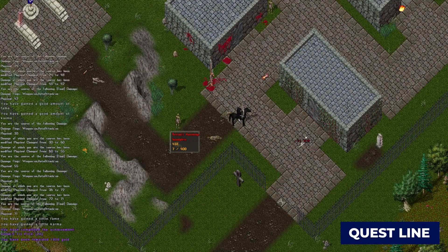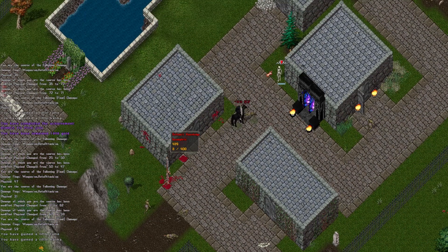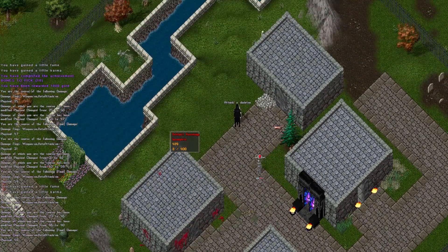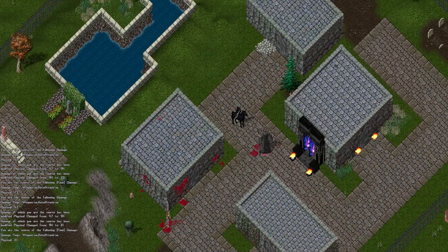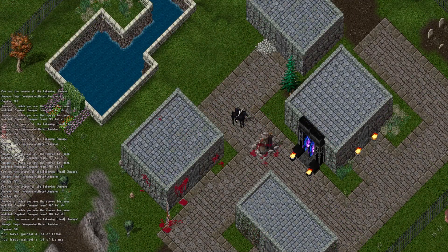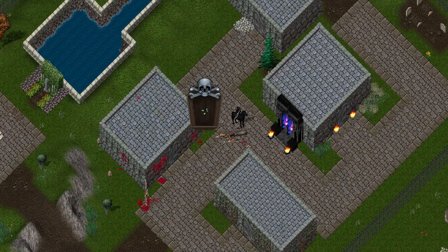Idol of Forbidden Magic has a special questline to obtain the Talisman. Simply enter any graveyard and begin killing the undead. You will obtain a special shard once you've killed enough monsters and the graveyard's boss. Collect all shards from every graveyard and combine them to create the Idol of Forbidden Magic.